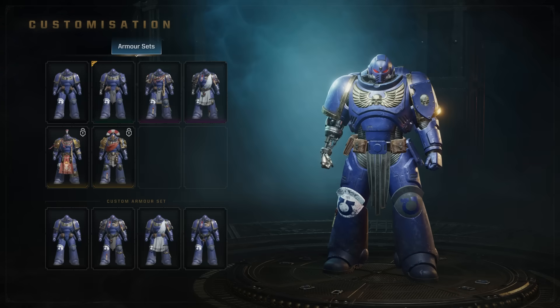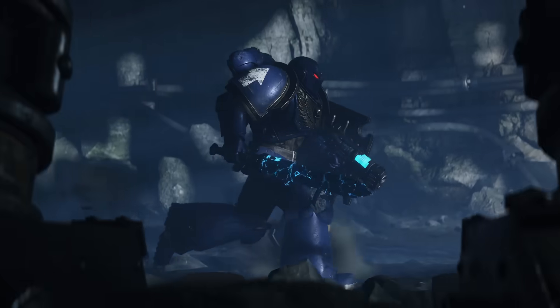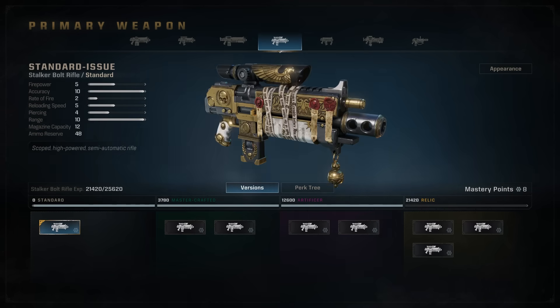If you haven't been following the recent news for Space Marine 2, the six confirmed classes are Tactical, Assault, Vanguard, Bulwark, Sniper, and Heavy.